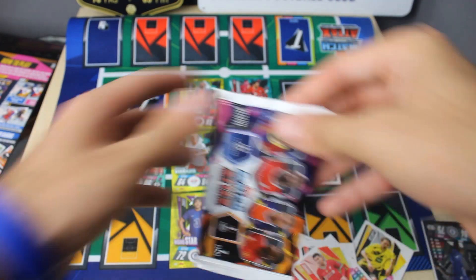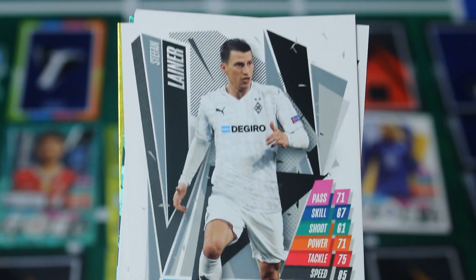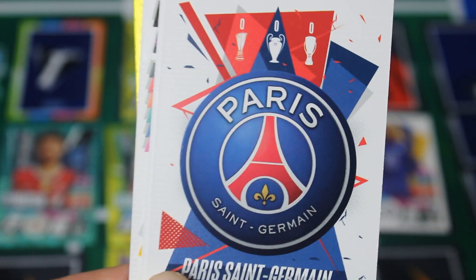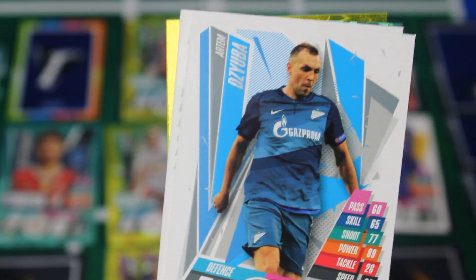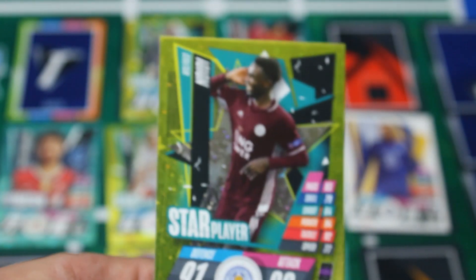We've still got a few more packs to go — let's storm through these, we need to get ourselves a 100 Club. In this pack we've got Lainer, Schultz, the Paris Saint-Germain badge — again with no European trophies yet, wow. We've got a Zuba, a Mendy, and a Longley Man of the Match there — 96 defence, he's going in the defence. And then we've got Wilfred Ndidi — 91 defence, he is a midfielder. Sorry Rayner, you are coming out. Wilfred Ndidi is going in.